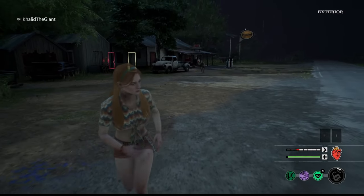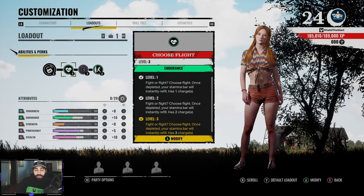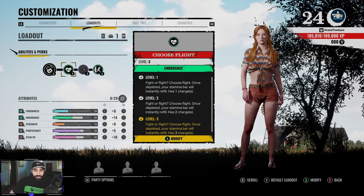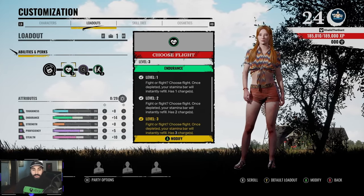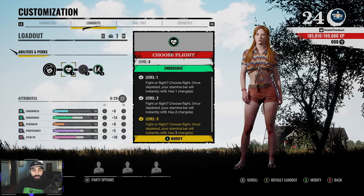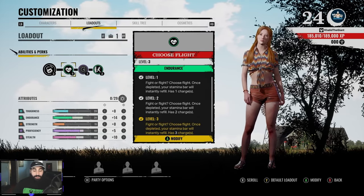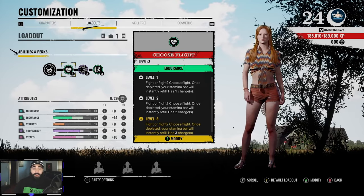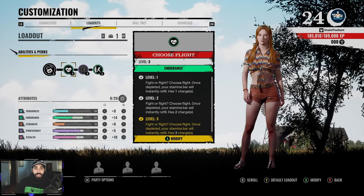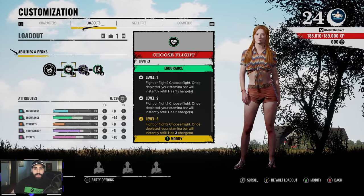The first perk you're going to want to use is Choose Flight. This perk is amazing because Connie is an endurance-leaning character — she has 25 endurance — and that's why I put more points into endurance. Some people might ask why not put more points into toughness. The reason is she's not really a tanky character. A character like Anna would be one where I'd invest toughness since her ability scales off damage reduction. For Connie, my goal is just to outrun, hide, and get in and out.